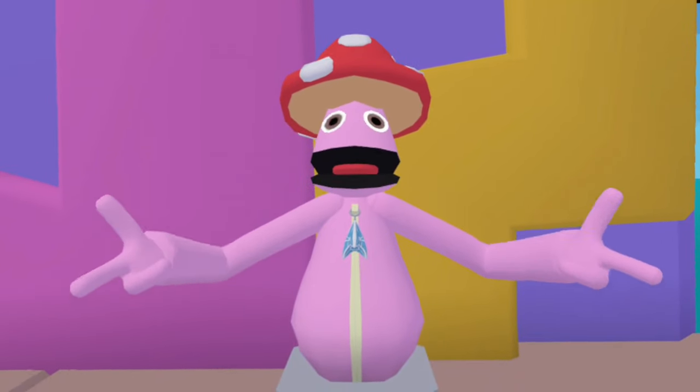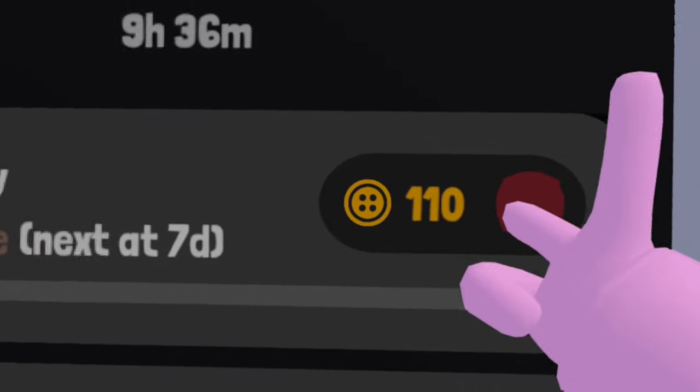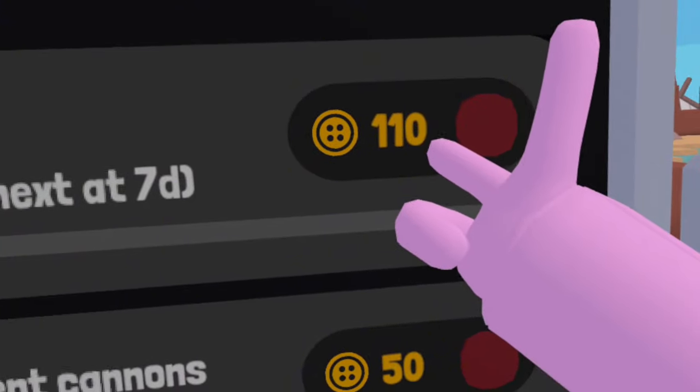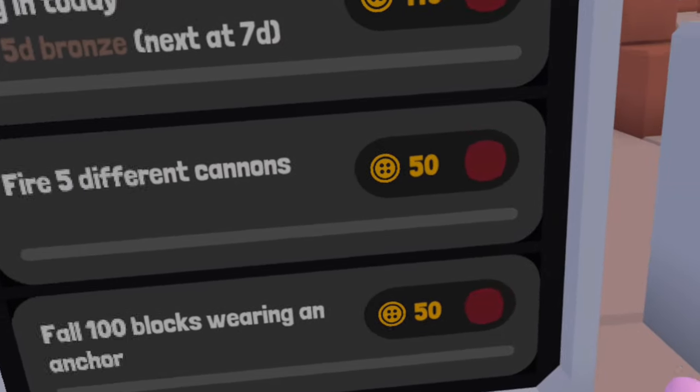Now that we have all the stashes from this map, we're going to go on to the next method. Every day you get a few button coins, and the higher your login streak is, the higher your button coins will be. Every day you'll also have two daily challenges that will usually give you about 100 button coins.